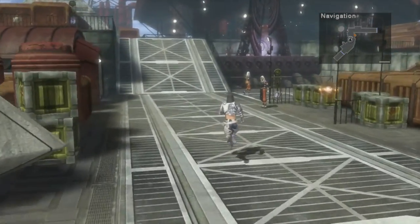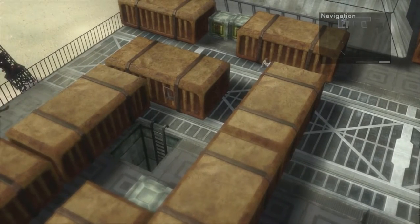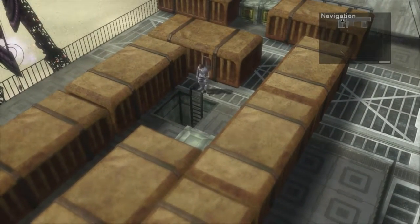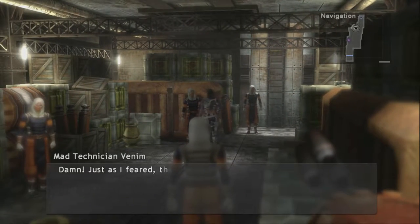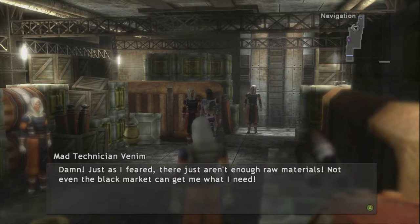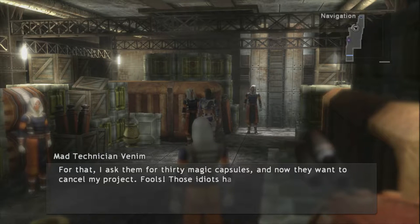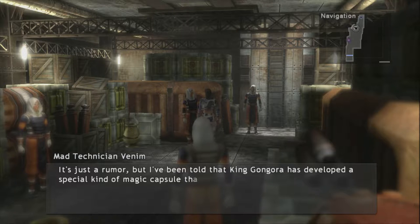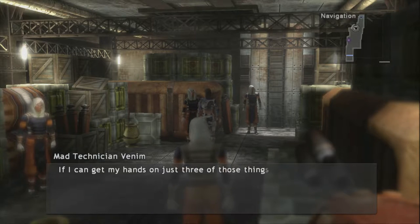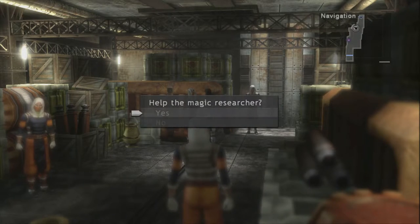Now let's go to the other area here. We're going to accept this particular request but we're not going to go do it yet, because it's going to ask us to go to that dungeon in Gungora's Mansion. I don't feel like going through that right now — we could, but there's no need to at the moment. So you want three magic capsules? Sure, why not?